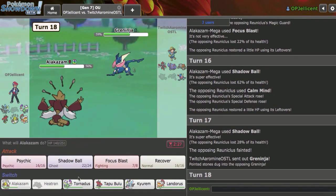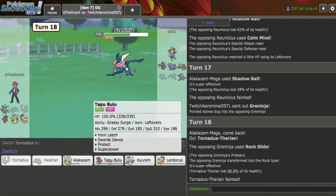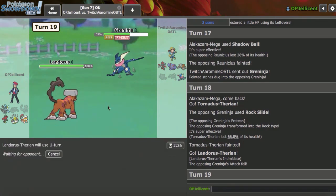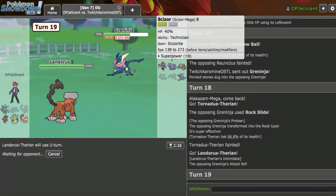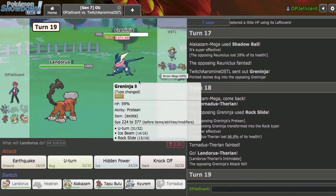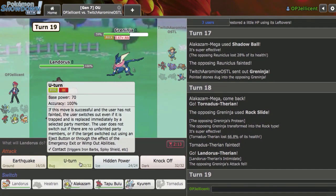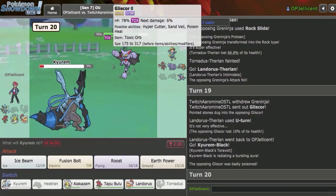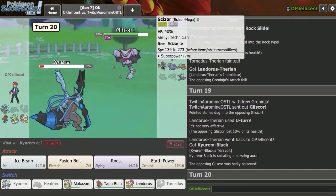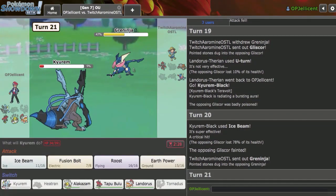Greninja comes back in — it's definitely going to go for U-Turn. Now that Reuniclus is gone, Tornadus is expendable. They go for Rock Slide, which is fine. I'll go Lando and consider U-Turn — there's no way they stay in here, they either go Gliscor or Scizor. I want to Knock Off. Knock Off could 2HKO Scizor from 40, but if I Knock Off and they go Scizor after, it'll take the hit and Roost. I'll go for U-Turn instead. They go Gliscor, which gives me my Kyurem-Black, which is really nice. I'll Ice Beam — it should kill Scizor from 28. Now Scarf Earthquake just claims every time I come in. Tapu Bulu is now my expendable mon.